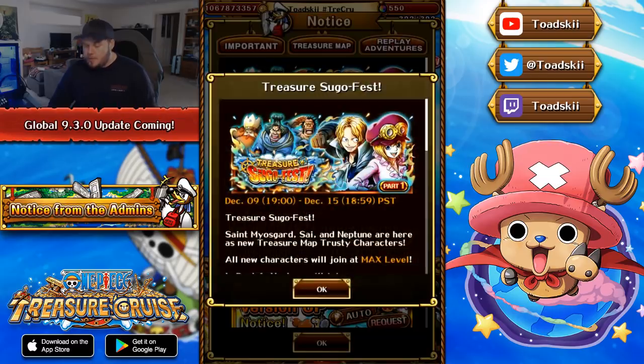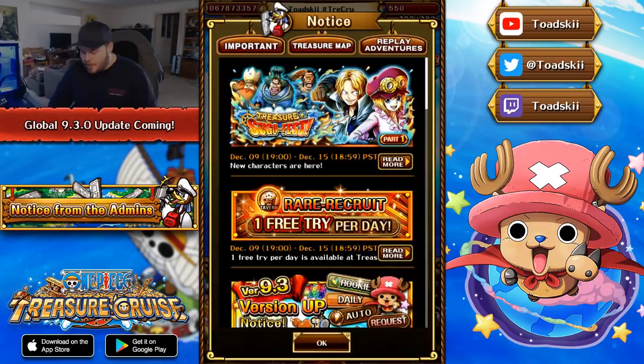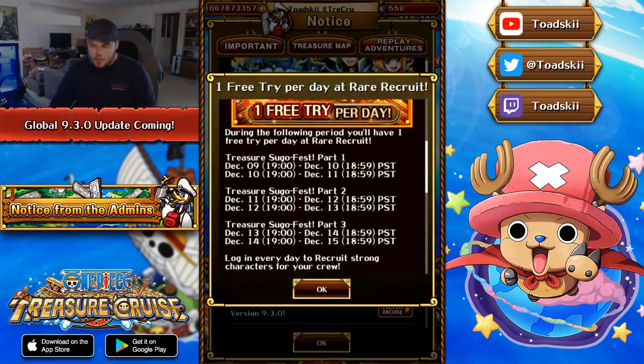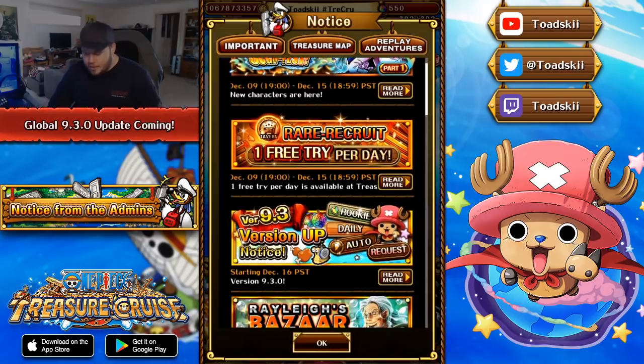The brand new treasure map Sugofest is live — I've uploaded my video already with my Sugofest pulls, so go check that out if you haven't. Also, there's a free Rare Recruit given out every single day during the treasure map, so ensure you log in every day and do your tavern pull every single day. Remember, you cannot stock these up and do six pulls at the end — you have to do it within each 24-hour period.